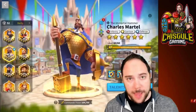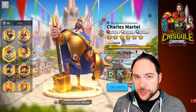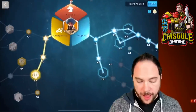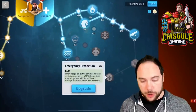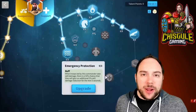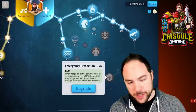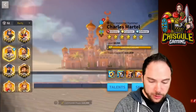Another major way to counter skill damage comes from the support tree, where there are talents like loose formation and emergency protection that mitigate skill damage. These things have no bearing against a commander like Charles Martel, who's not doing skill damage. That is very important to remember.